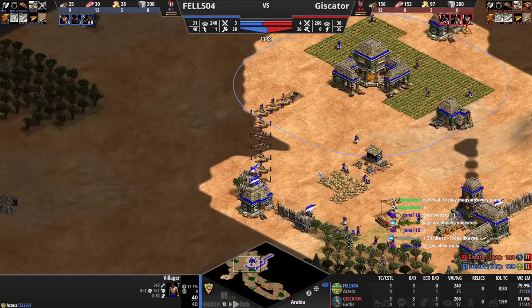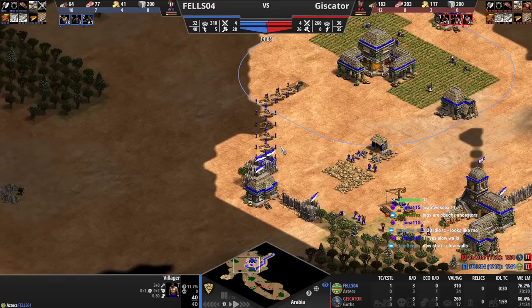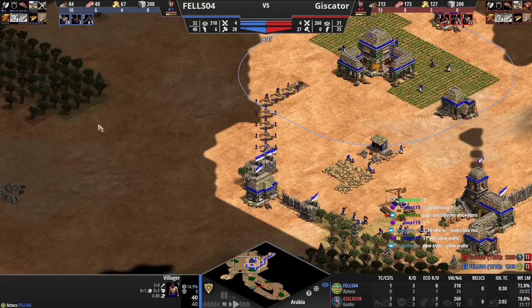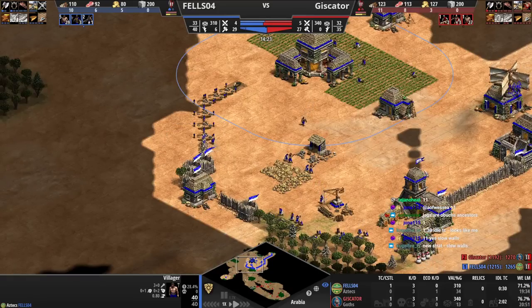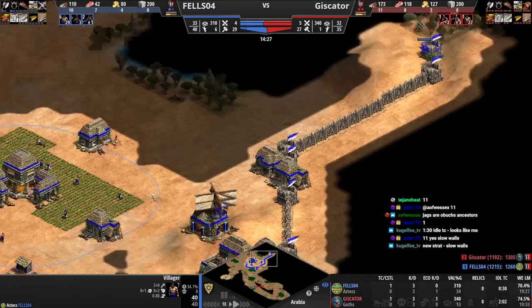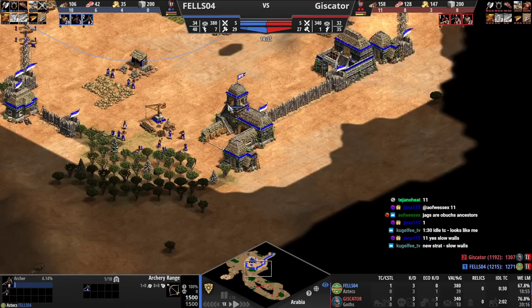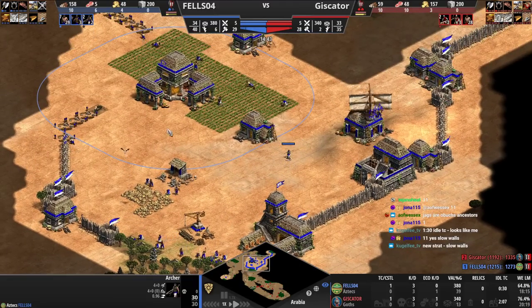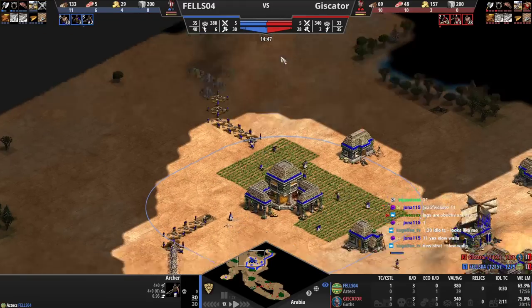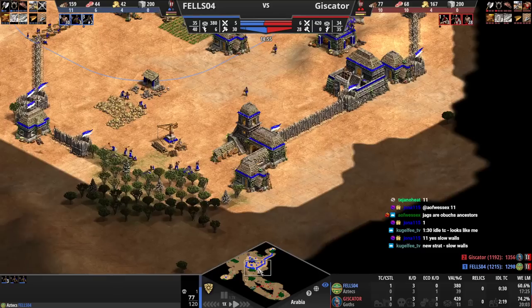I really dislike how you set up your base here. We need to be thinking more about the scouting — thinking about the information that we get from scouting, and also just actually scouting the map more. Because that will allow you to make more informed decisions as to how you want to set up your base, what strategy you want to go. Right now it feels like you're not going to adapt — you're just going to do what you had planned from the start.